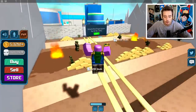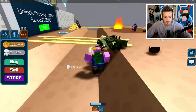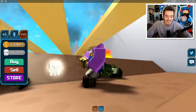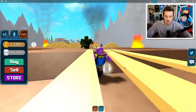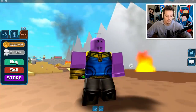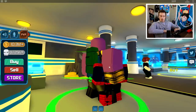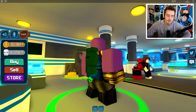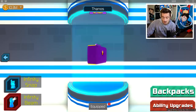Let's snap a couple more times. My backpack's full anyway, so let's sell. Just like that - another five million coins! What can we get with five million coins? Let's click buy and check out the ability upgrades for Thanos.